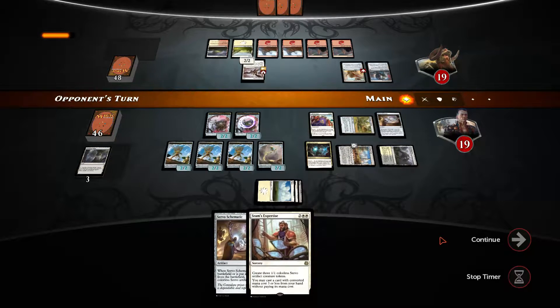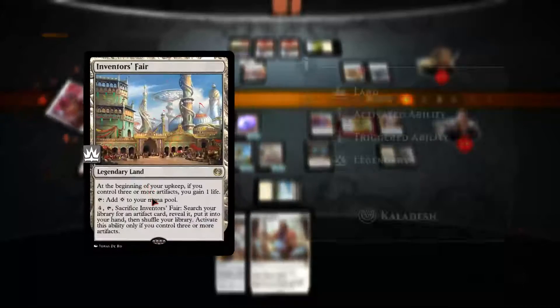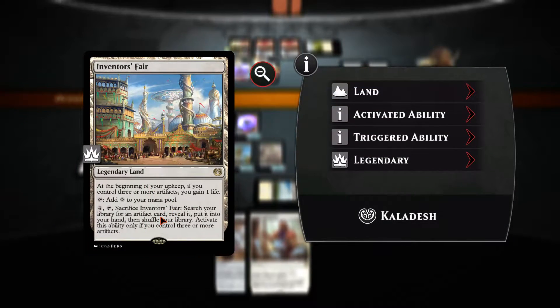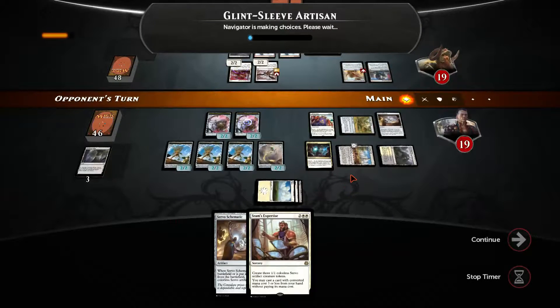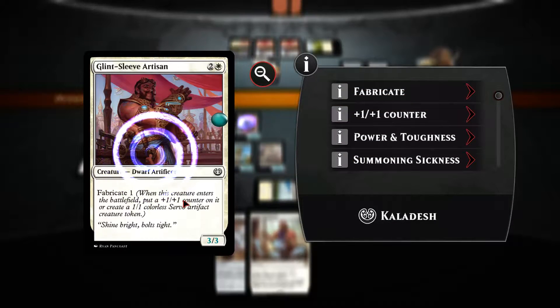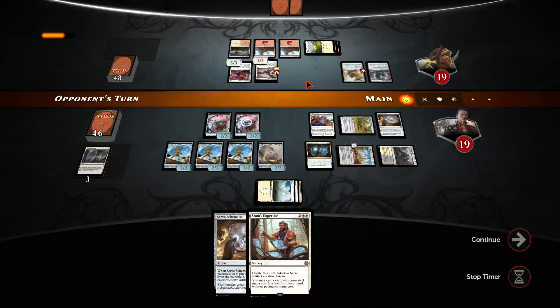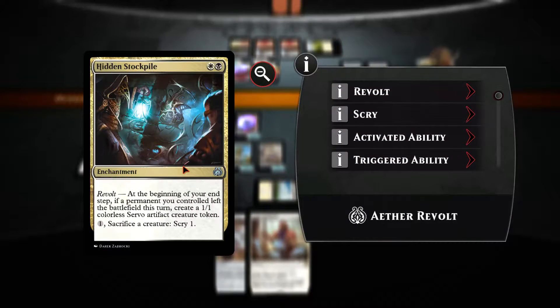The opponent can find something that can remove all our stuff, but at this point we're still gaining life. We can go ahead and search for a particular artifact we want. Maybe we want to get the Metalwork Colossus journal out of our library. He got the counter for some reason — I think the opponent will prefer to have more blockers at this stage. Let's see what we draw; we can improvise quite a bunch. Another copy of hidden stockpile would be really cool.